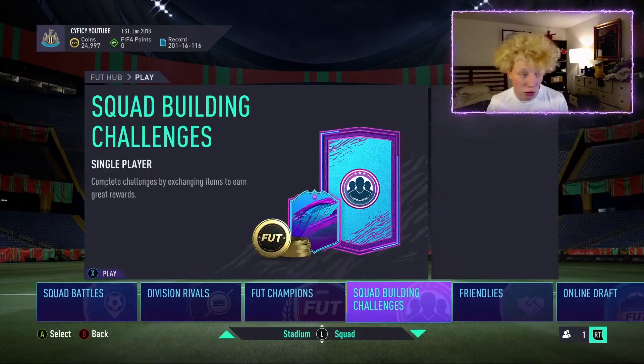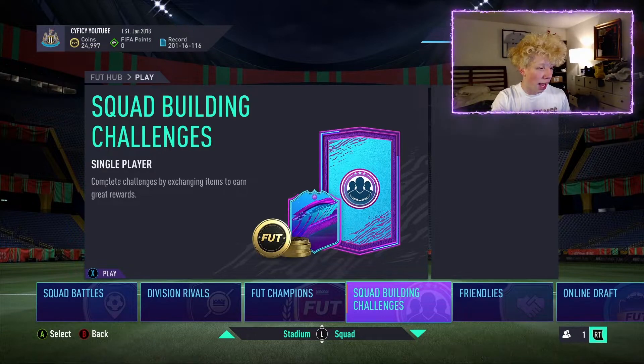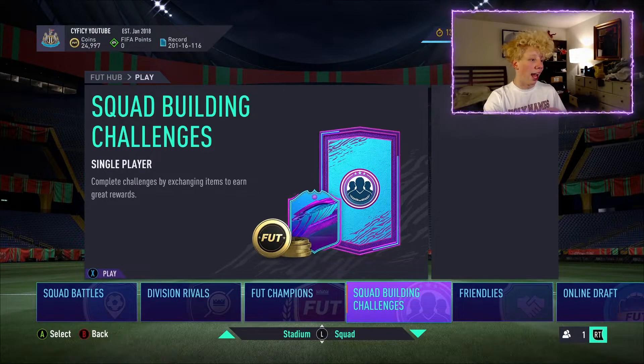Another way, if you have 500k and want to be most effective, is to use Footbin. Go to active challenges — this is the fastest way. Let's say you're doing the Premier League upgrade. You have 500k or even a million coins and want to spend it all in packs. Go to these, click on any of them because they're about the same cost. Check the price of the players.